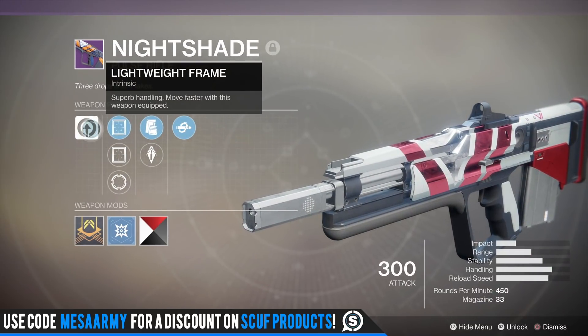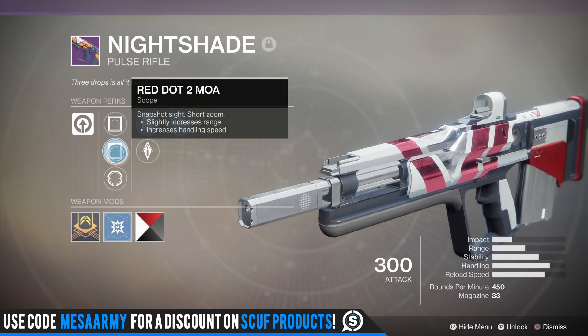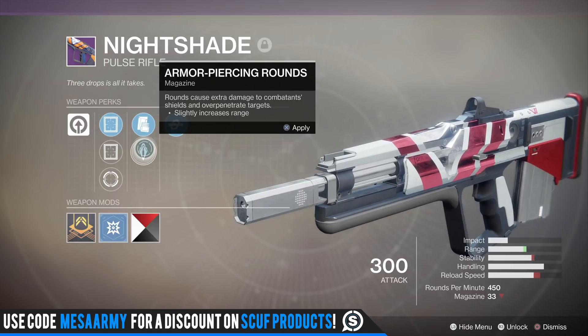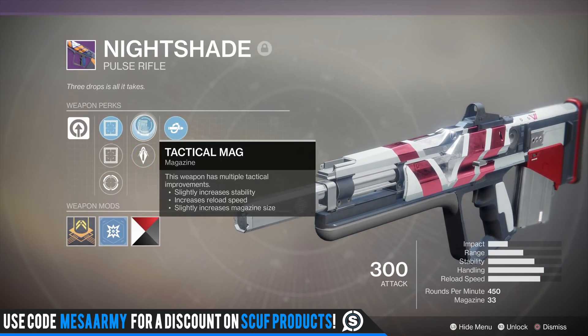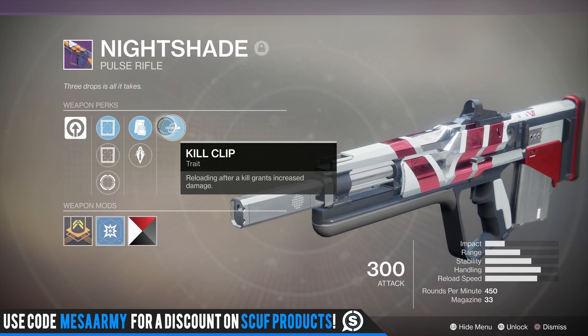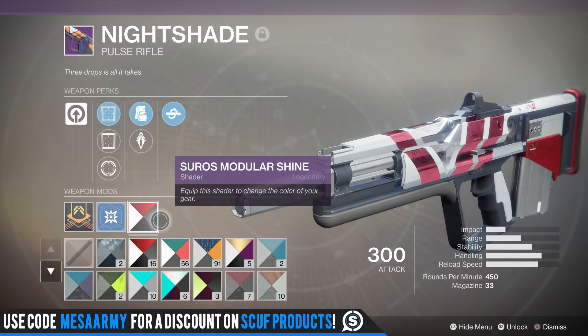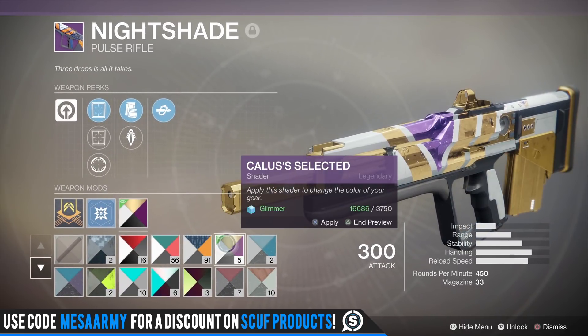It's got a lightweight frame so you run really fast with it. I use the standard red dot micro sight, though you can go with the red dot 2. It's got tactical mag or armor-piercing rounds — I go with tactical mag because I want as much stability as possible. You know me guys, I have terrible aim. It's got Kill Clip — reloading after a kill gives bonus damage.